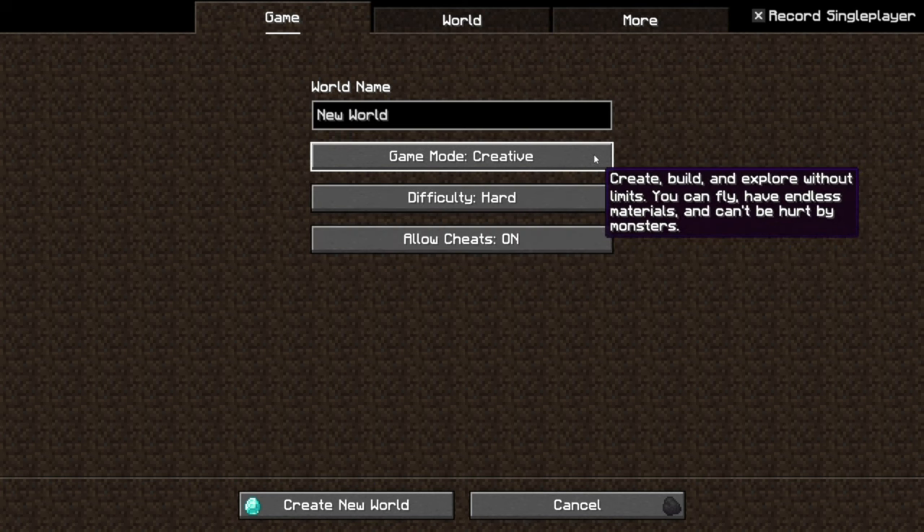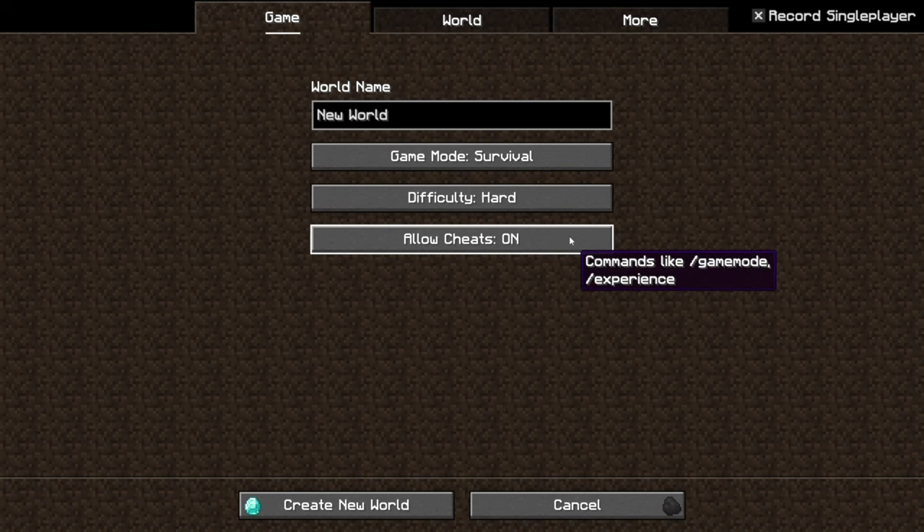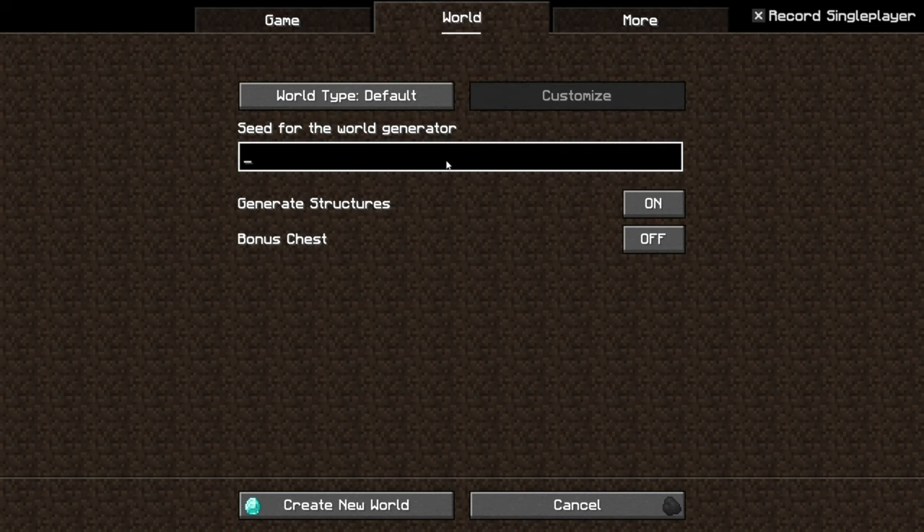You can go hardcore if you really want to, or creative if you're just wanting to test everything. Survival is the way to go. I put cheats on because every now and again something might break, and to be able to debug or fix it allows me to get in there as quickly as possible. I'm creating my world as always — I copy and paste a name and put it into my seed. If you don't want a seed, just leave it blank; it still generates a world, just randomised.